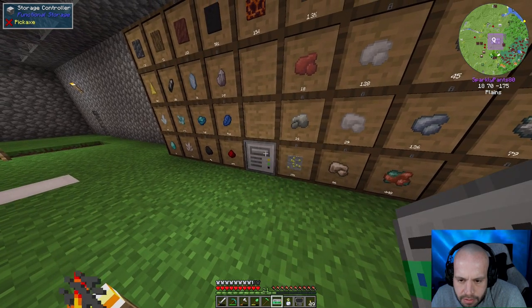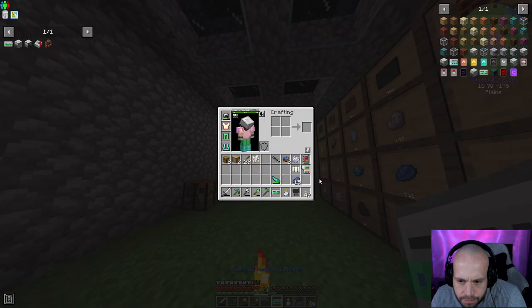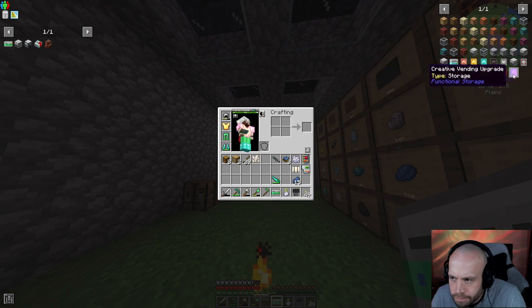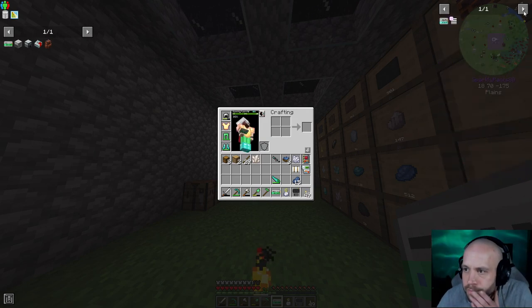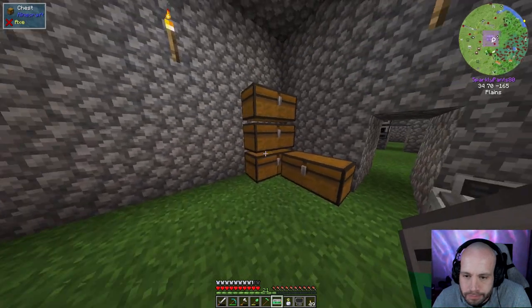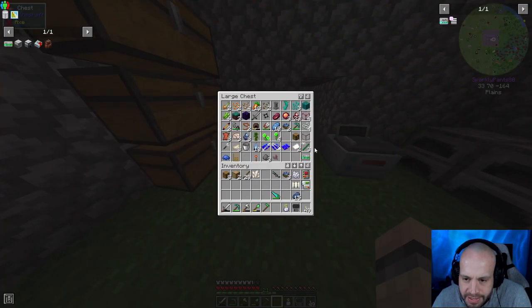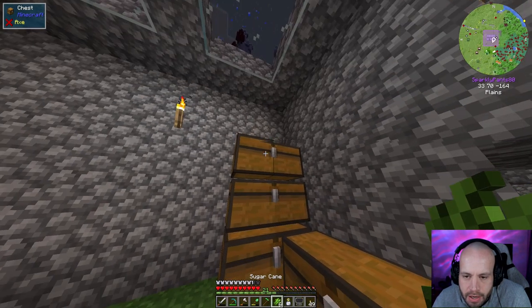I'm going to lock all of these drawers. What that means is when you run out, the drawer doesn't show as empty, and going forward everything you put in will automatically go to its correct storage drawer — definitely useful. I also need a void upgrade, which means I need more paper, which means I need to go get more sugar cane.